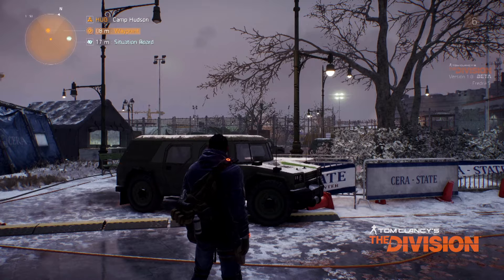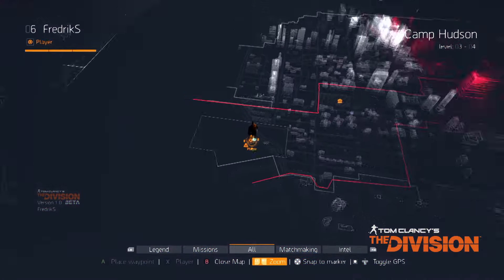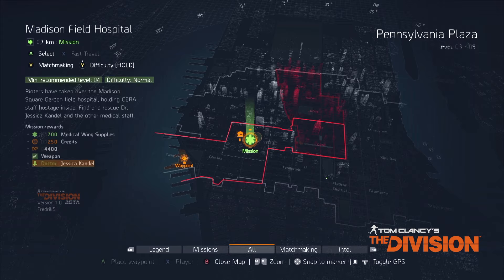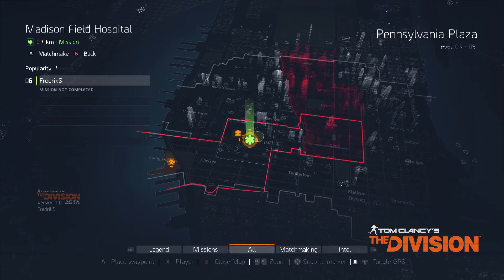So in the beta, once you have Madison Square unlocked, you can open the mega map and select matchmaking. This allows you to do some free roam, and then when the match becomes available for Madison Square, you can accept that and be teleported straight into a group with other people.